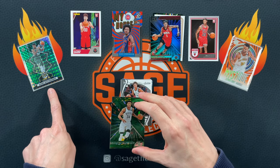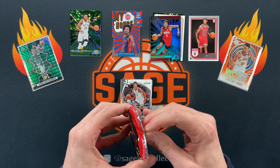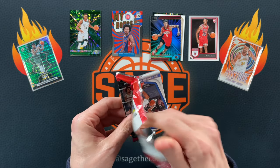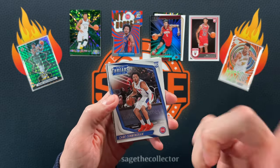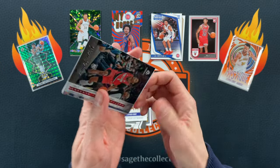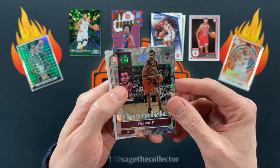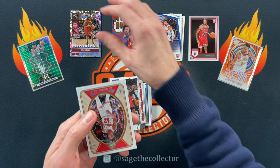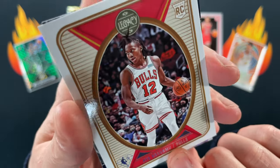Giannis green ice! That'll go with the green Giannis over there — I like green Giannises. I tend to keep them. Got Kade, got Steph, got a little Keon Johnson. Oh there you go — green ice Mobley! Those are a couple nice green ice cards.